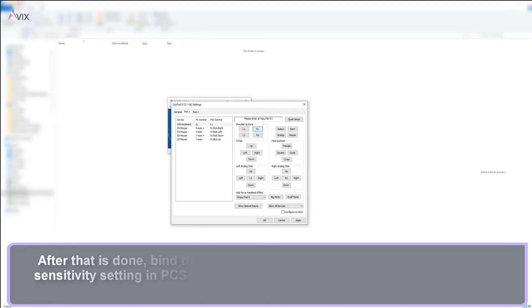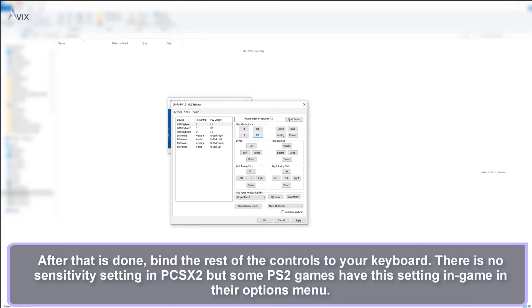After that is done, bind the rest of the keys to your keyboard according to your preference. There is no sensitivity setting in PCSX2 for the mouse and keyboard as far as I know, and some games support changing the sensitivity setting of your analog sticks.